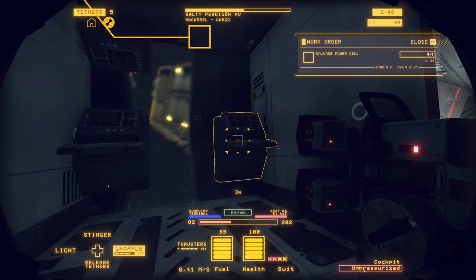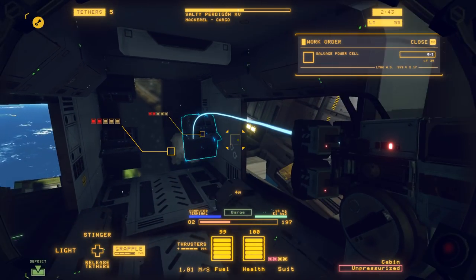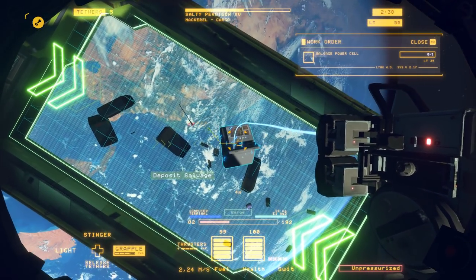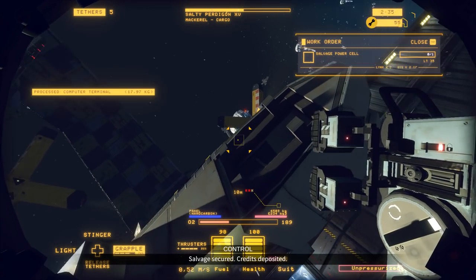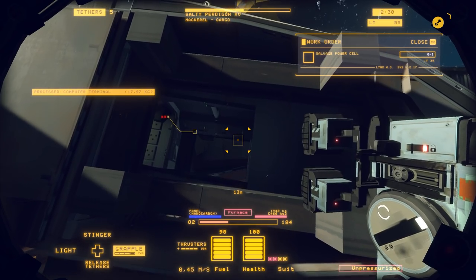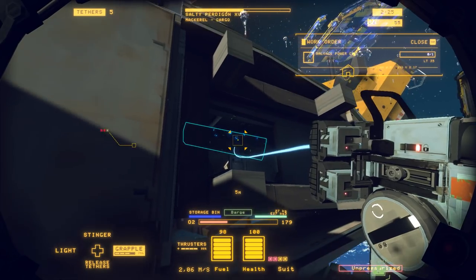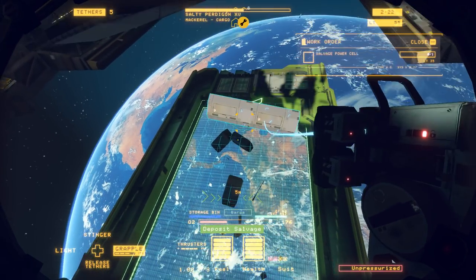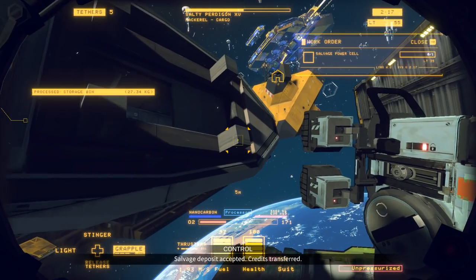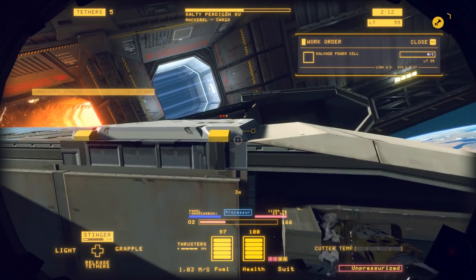I'm trying to get the cockpit dismantled because computer terminals might be expensive and worth something if I salvage them. We only have a 997 million debt, so it's all good. Computer terminals secured — good. A storage bin — let's get that to the barge. Salvage deposit accepted, credits transferred.